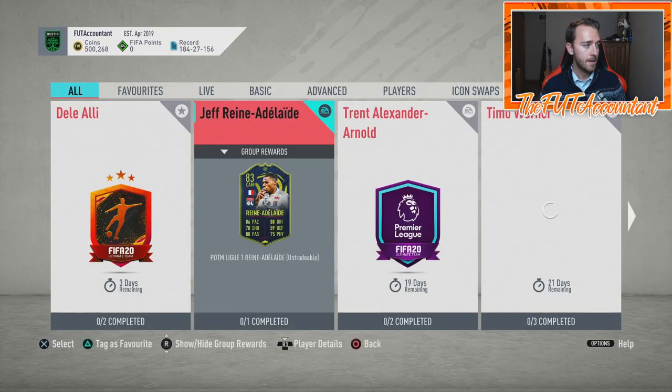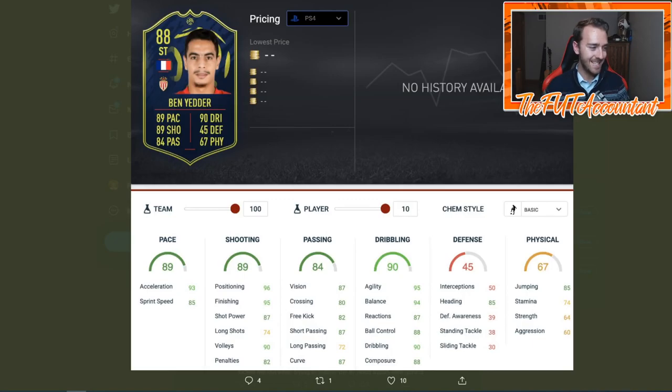Let's talk about the Ben Yedder SBC first because it came out today and was taken down shortly after because of all the drama. They gave him a nice card — I wish they'd given him one more pace and one more shot to make it 90 pace and 90 shooting, but this is what the card looks like. They're going to re-release the SBC at some point, but for now they've pulled it back while they figure out how they're going to distribute the awards.